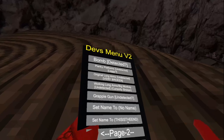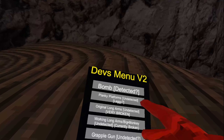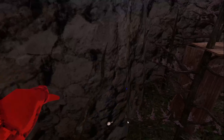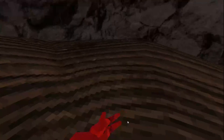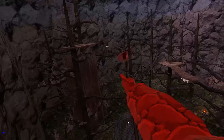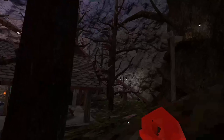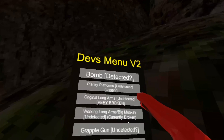Bomb — detected — I don't want to use that. Blanky platforms: these are platforms that are blanky and bigger, sometimes sticky, sometimes not. Next we got grapple gun — pretty much just a grapple that grapples you towards stuff. I think it's actually really cool, though it is detected.